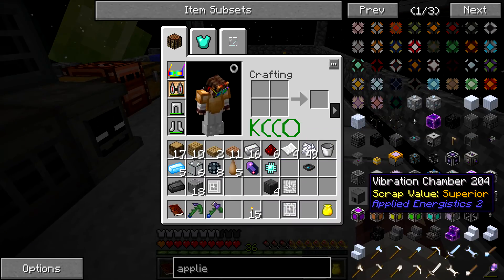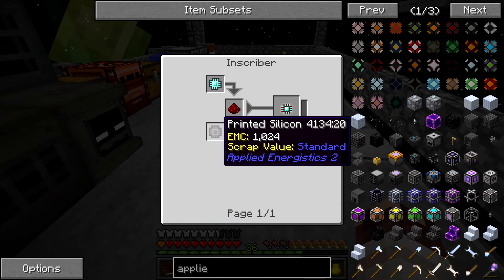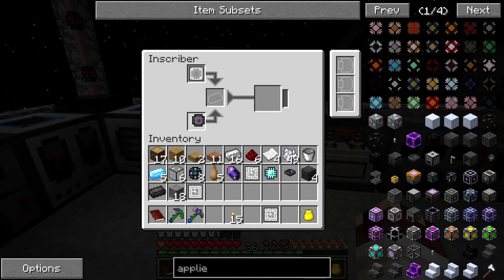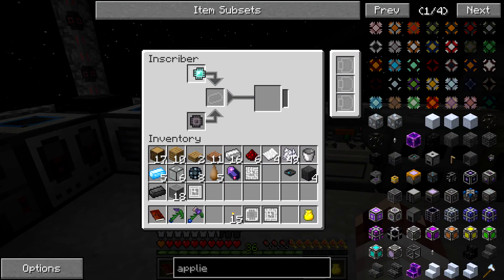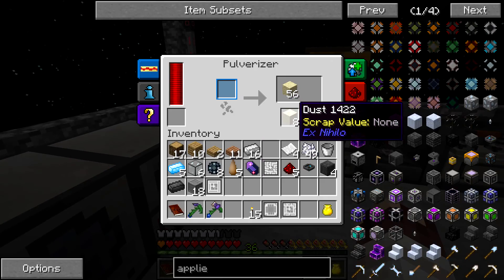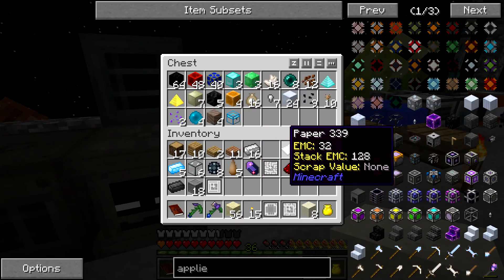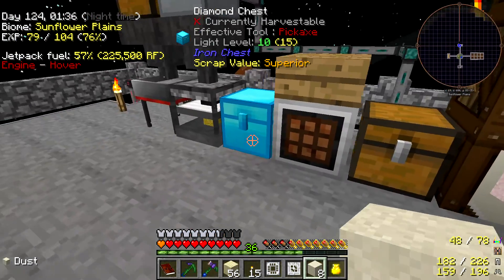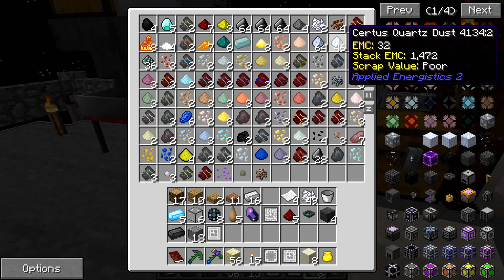I need to put that silicon press in. So that's the silicon press — I would assume so. What was the one I actually needed for this? It's just both of them together with some redstone, okay so that's simple enough. If I put you in, take you out, put you in, and add some redstone — ah, this is cool guys, we're actually doing something here! So I needed some fluix dust. Do I actually have any fluix dust? I think I actually have plenty of fluix dust. It's certus quartz.